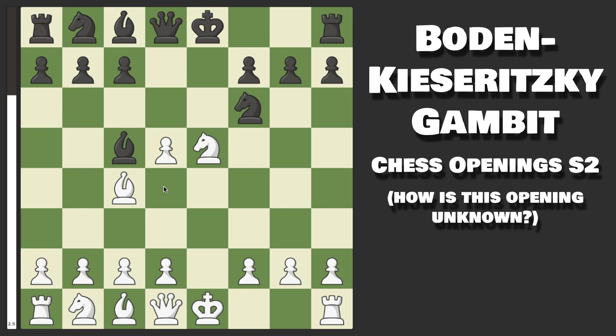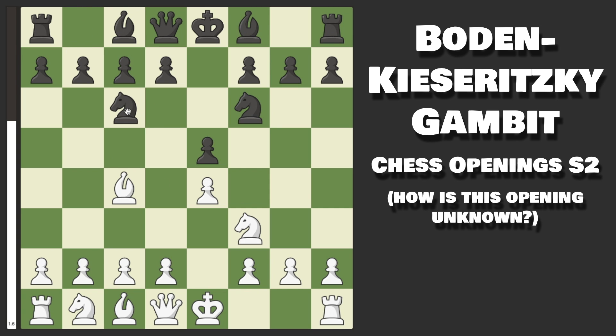Bishop to c5 is a pretty bad yet common alternative. The other move they can play is Knight to c6, transposing into the Two Knights Defense of the Italian game. Here you can simply go pawn to d3, then castle on the next move, develop your Knight and Bishop, and you have a fine position. However, if you're looking for something more ambitious, you can also try Knight to g5, going into the Fried Liver Attack — I have a fantastic video on that opening. But now let's get into this gambit.